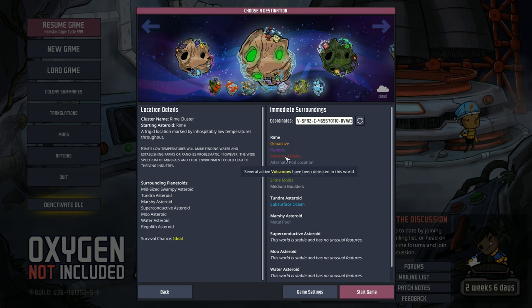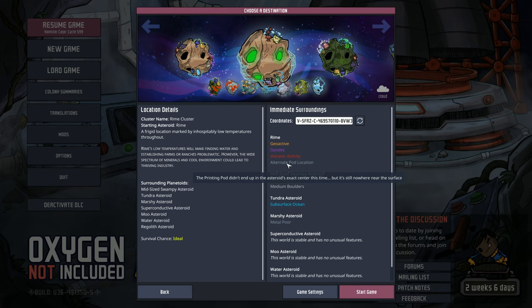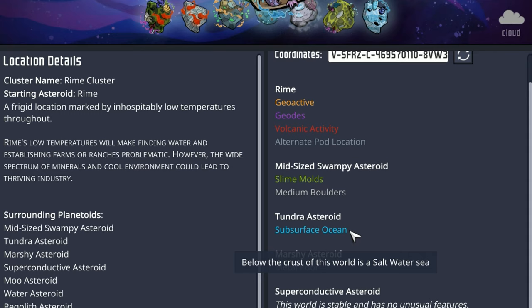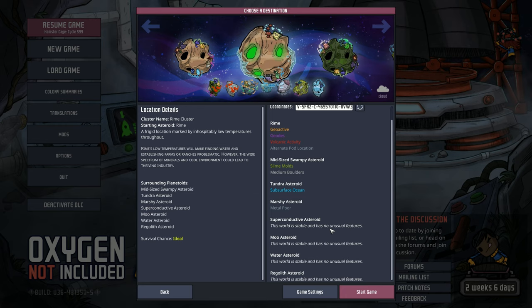Unfortunately, it's going to have a lot of volcanic activity. We need to make sure early there are no abyssalite breaks, otherwise Rime won't be cold for very long. It also has an alternate pod location, which could be bad if we spawn right next to another biome with a volcano in it and all of a sudden we're not growing crops. Some other features: our swampy asteroid will have slime molds and medium boulders, our tundra asteroid will have a subsurface ocean, and the marshy asteroid is metal poor. The rest have no unusual features. So without further ado, let's get this going.